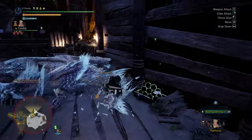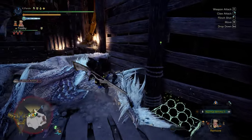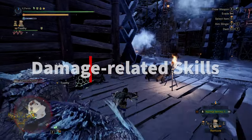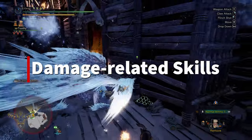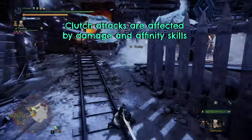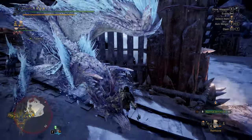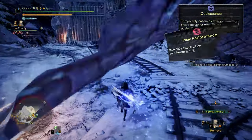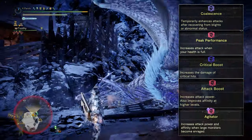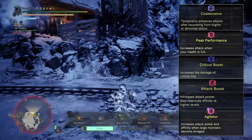Now let's talk about some skills that are good for clutch claw builds to help us maximize damage and utilize it the best we can. Damage related skills: clutch attacks are affected by affinity and damage skills just like normal attacks. Skills like Coalescence, Peak Performance, Critical Boost, Attack Boost, Agitator, and Attack Augment would affect their damage.